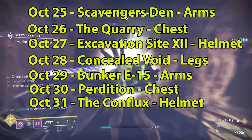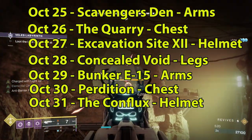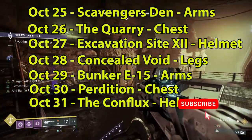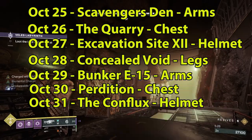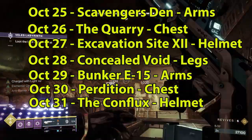On the 28th, it's Concealed Void on Europa, and the reward is Legs. On the 29th of October, it's Bunker E115 on Europa, and the reward is Arms. For the 30th of October, it is Perdition, and the reward is Chest. And for the 31st of October, it's the Conflux, and the reward is Helmet.